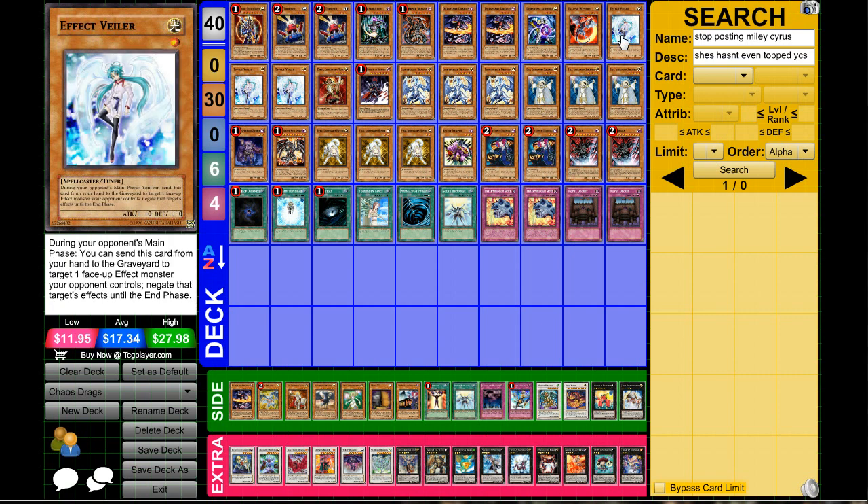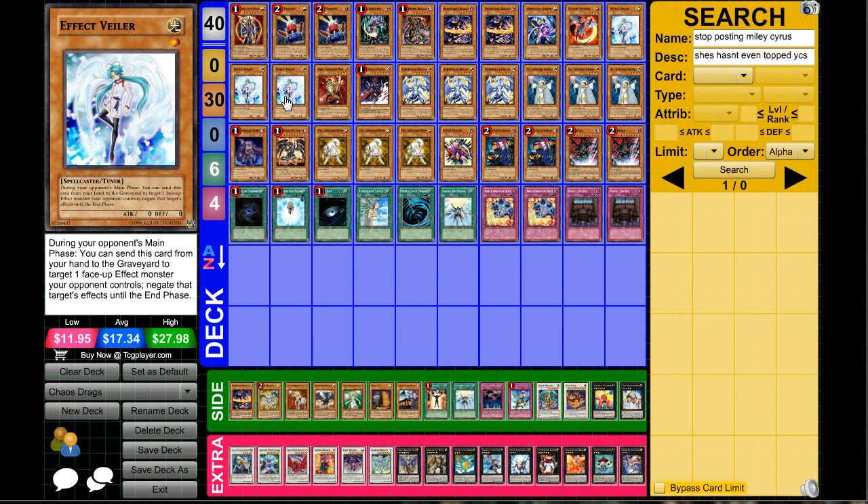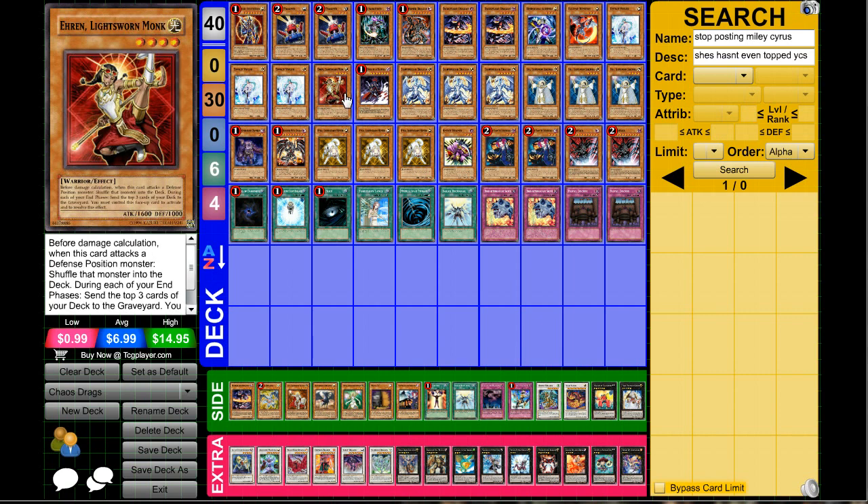Next up, three Effect Veiler. I have to go with triple Effect Veiler instead of Maxx C because if you mill Maxx C it doesn't really do anything. You can run maybe two Veiler and two Maxx C, but Veiler is a much better choice simply because it's not only a tuner but also a light attribute, so if you mill it it's much better.